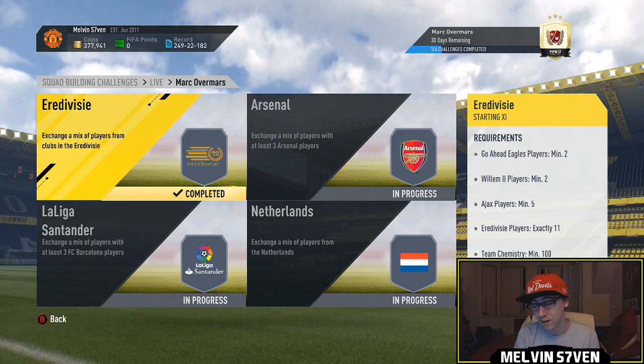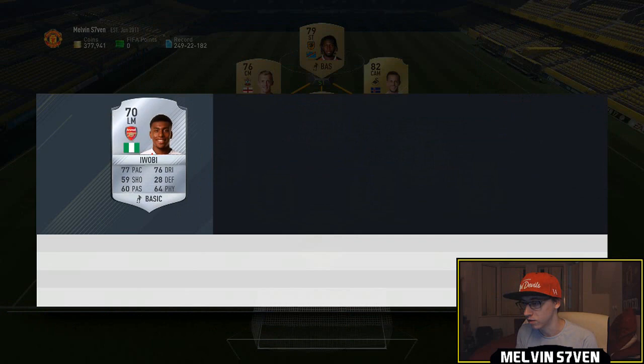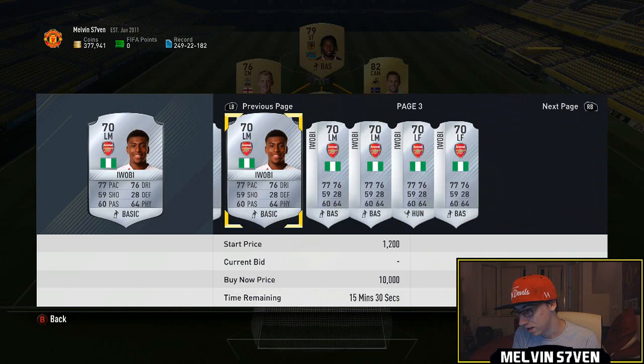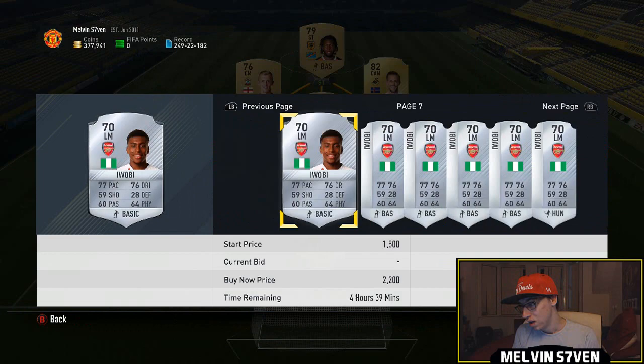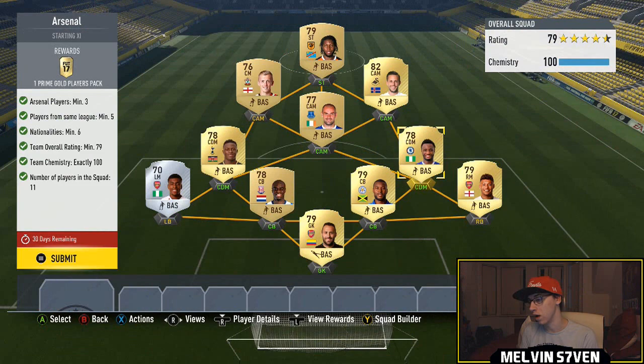This specific one might be a bit better because you only need three Arsenal players and then the rest of them are just Premier League players. Arsenal players might actually be getting price fixed - he was like 500 coins the other day and now he's about 2,000. It's probably a good idea to wait for this. I can see I bought him for 450 and that was like two or three weeks ago. Chamberlain is untradable so I can't check, and I think the same with our spinner. Arsenal players are getting slightly price fixed but not as much.